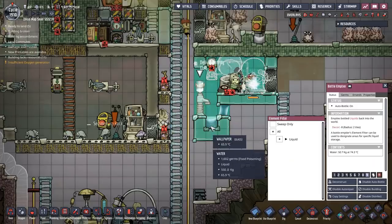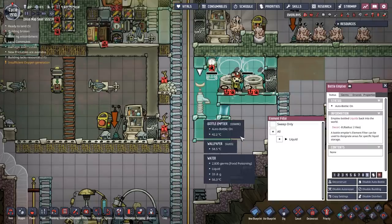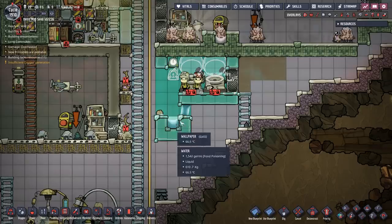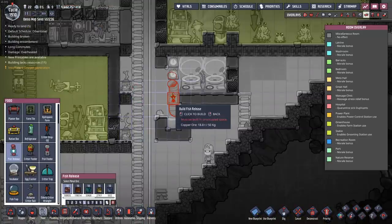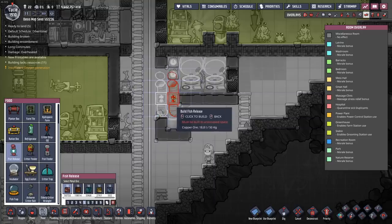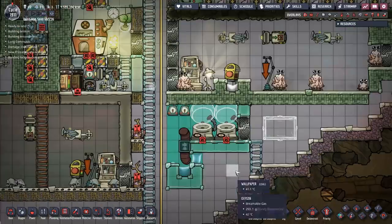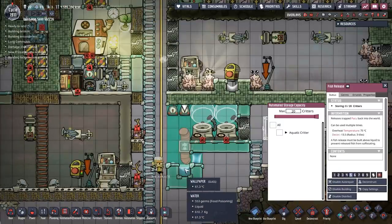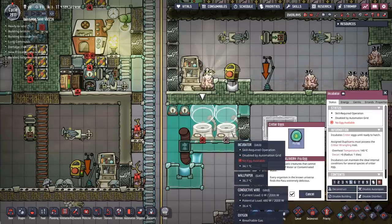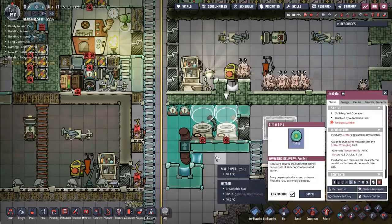I've maxed out the amount of water I need in that area. It's not completely full, but there's 600 kilograms down there, so that should be more than enough. And then I could just put the little fish release right here. Because I put the automation thing there, I have to place it elsewhere. So I have a little fish release there, a spot for the fish to go once they've been released. And I will use the fry eggs right here and just incubate those as need be.